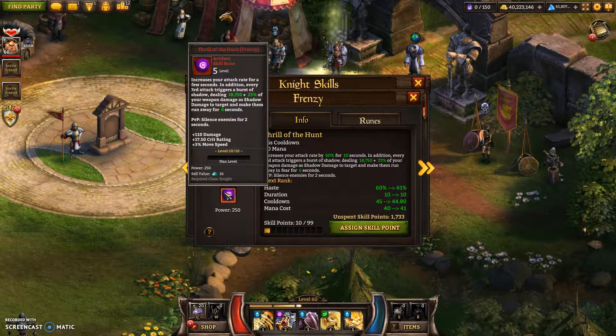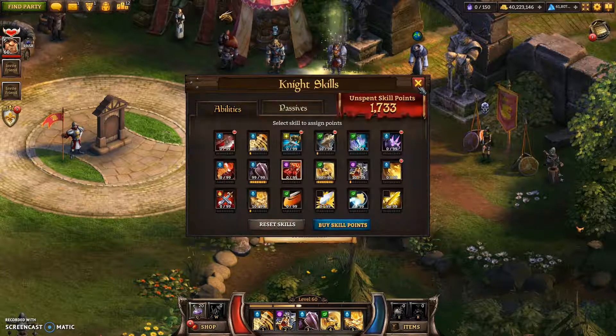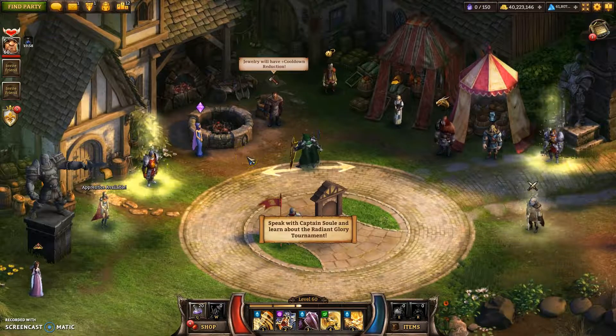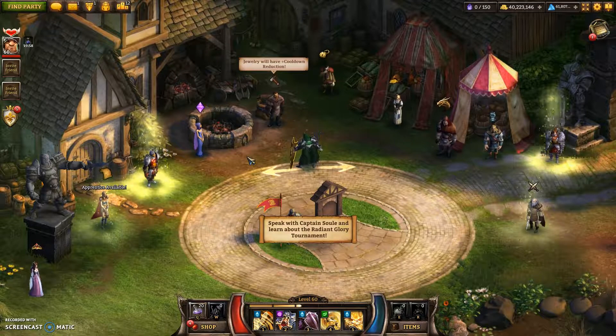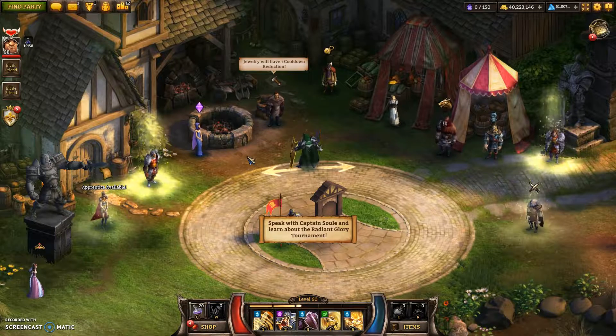So those are the uses. The archer one I definitely like most of all. The knight one's good. And then the wizard one just has that PvP use really, compared to the previous skill rune. I wish it had some more damage - it definitely wouldn't hurt having some more damage on it.